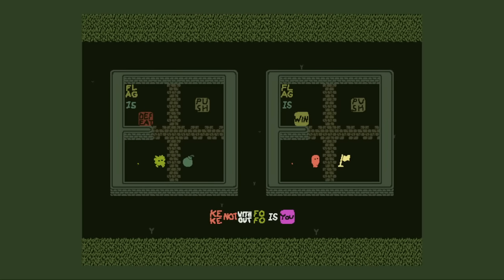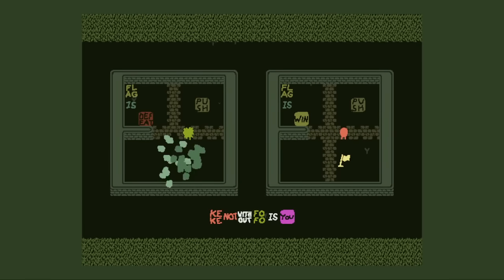We got Keke and a Fofo in the same place. If you do defeat and win, the defeat happens before the win, so that's bad. How do we make a difference between the two? We can explode the bomb, or make the bomb in a different place as well. The bomb only exists on one side, so that makes this an easy win.